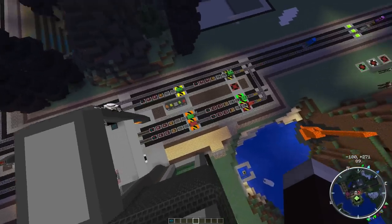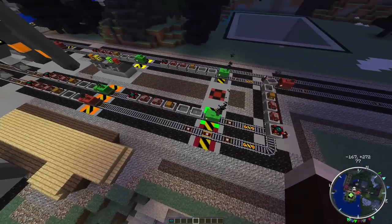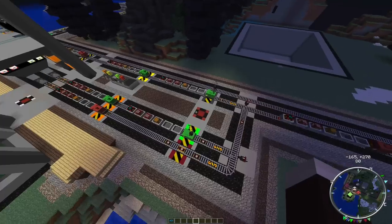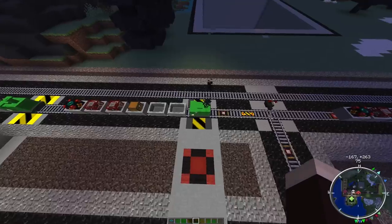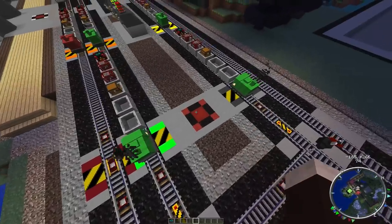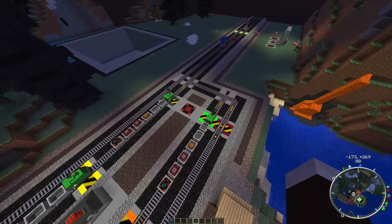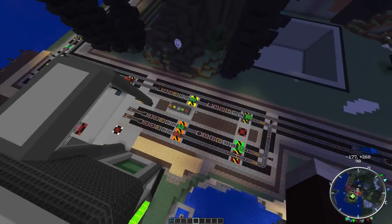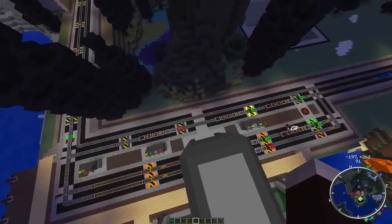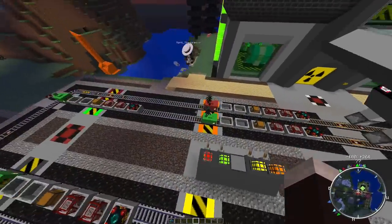I don't know which one of these two — the red or the green — will go first. This time again, the red one went first. It just happened to be random. So again, the green one will go next, and then this green one. It's only these two here that are random; this one always waits for those two to go. So I'll let you command the microphone for a minute.